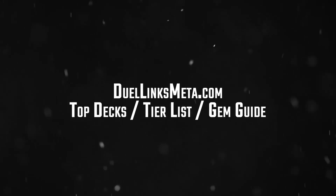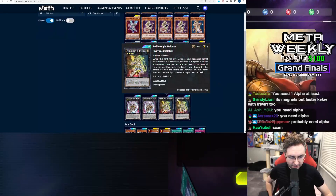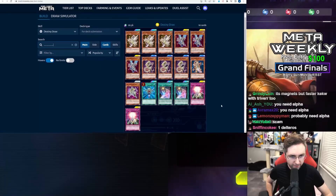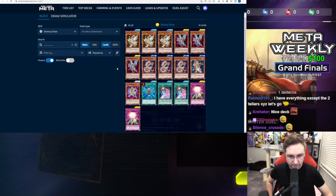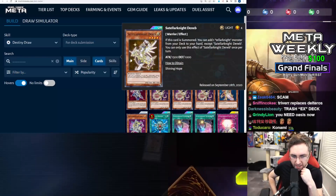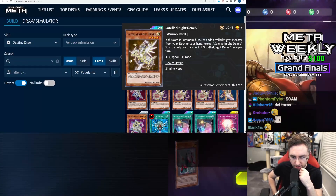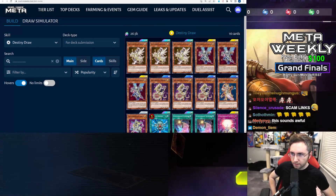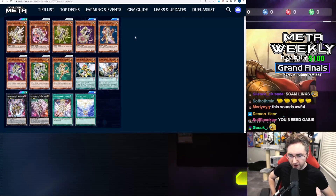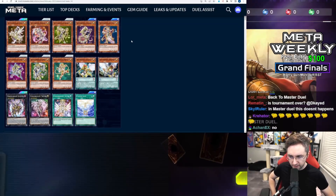They didn't reprint Deltaros. They didn't reprint Nova Alpha. They didn't reprint the Altair. They give you half of what you need. You don't have to go back into Shining Hope for Deneb, but you still have to go back into Shining Hope for everything else that's not Deneb. So is the Structured Deck playable if you only get the Structured Deck? My rating is no. It's not a playable Structured Deck if you just get the Structured Deck three times.